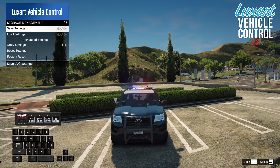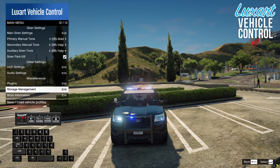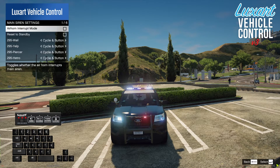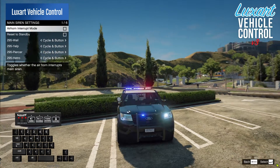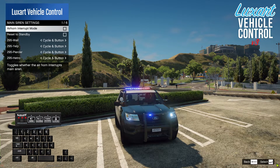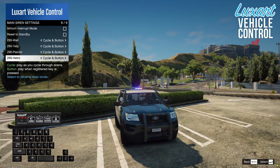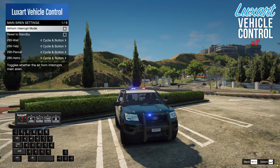That covers the primary function of LVC — assigning sirens to different departments or display names. The other features are really nice but not strictly necessary. Let's talk about the in-game menu. The first menu option is Main Siren Settings, which lets you determine air horn interrupt mode, reset to standby, and when sirens play — whether cycling through sirens, on-demand button only, or disabled completely.